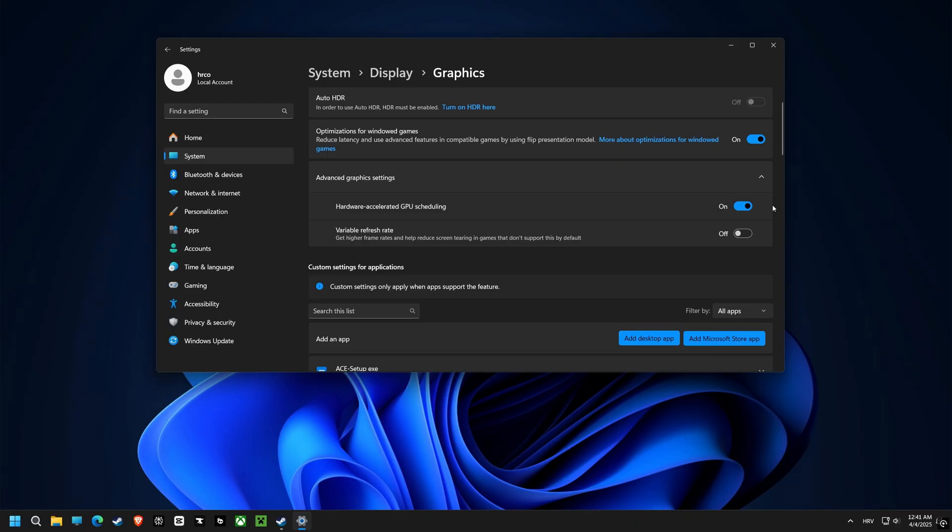After that, in Advanced Graphic Settings, we are enabling Hardware Accelerated GPU Scheduling. This will allow your graphics card to manage its memory better and improve performance.